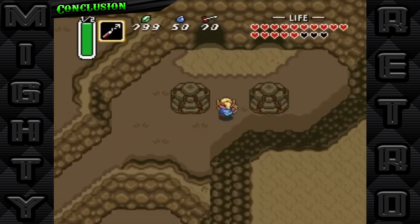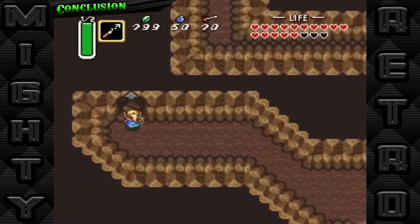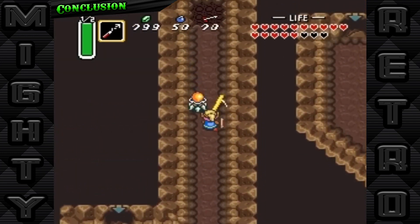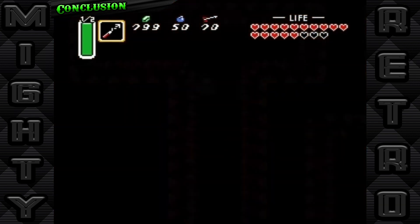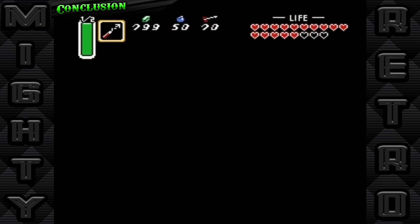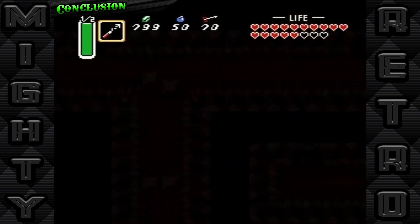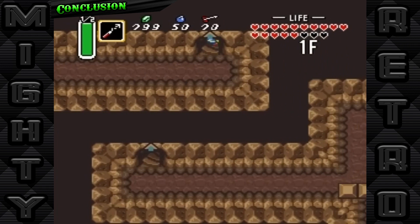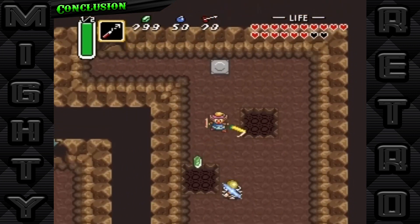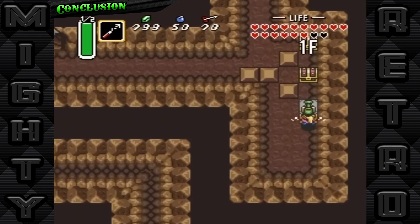As we close the book on our adventure through the legendary world of The Legend of Zelda: A Link to the Past, we're reminded of the profound impact this masterpiece has had not only on the realm of gaming, but on our own lives as players. From the echoing call of the Triforce to the clash of Link's sword against his foes, this game has etched itself into the annals of gaming history. With each puzzle solved and dungeon conquered, A Link to the Past taught us more than just strategies and tactics — it taught us stories of courage, perseverance, and the eternal struggle between light and darkness. These lessons, much like the game itself, remain timeless. Whether you're a long-time fan or a newcomer to the series, A Link to the Past continues to offer a portal into a world brimming with adventure and magic. It stands as a beacon to game developers and storytellers about the power of a well-crafted game to transcend generations.